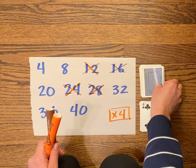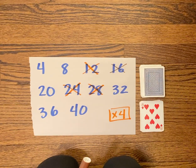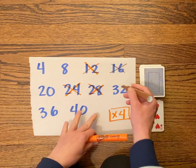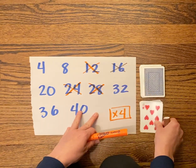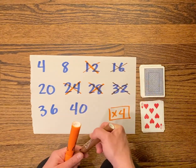Orange gets eight times four. Eight times two — eight plus eight is sixteen. I can use the double-double strategy, so sixteen plus sixteen is thirty-two. So that means brown gets thirty-two. Was it brown's turn or orange's turn? I can't remember — I'll go with brown's turn.